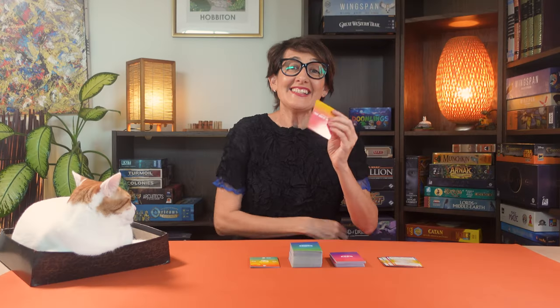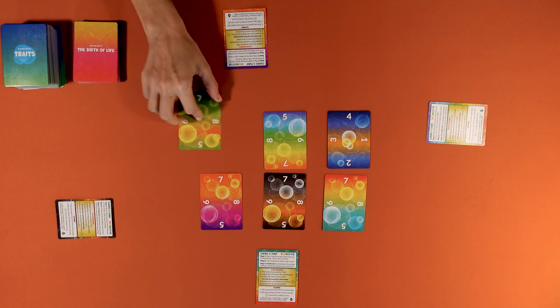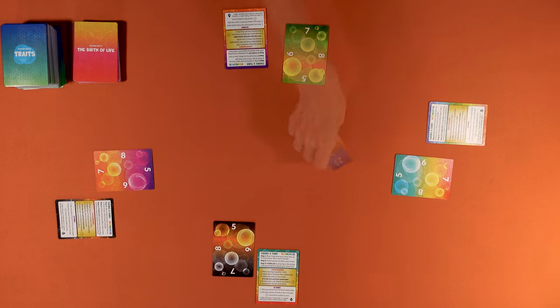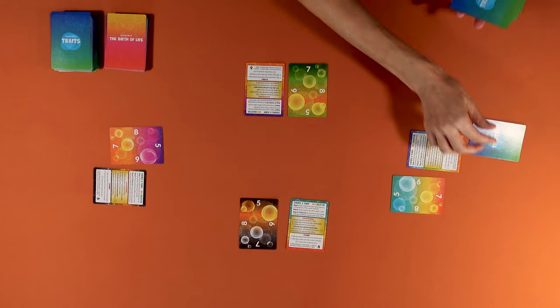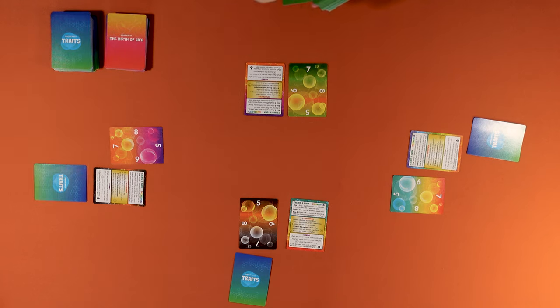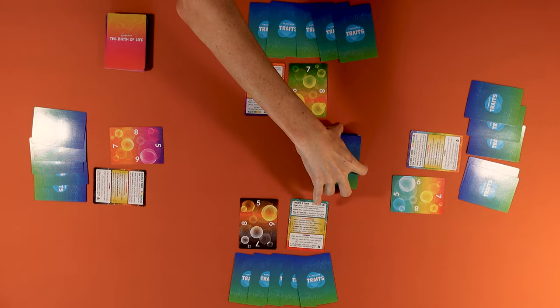To set up the game you start by separating all the cards. Set aside the birth of life card. The gene pool cards have different colors but all have the same numbers. Give one gene pool card to each player. For now place the five face up in front of you. Separate the traits, the catastrophes, and the ages. Shuffle the decks and place them in the center of the table. Each player draws trait cards to start their hand — at the start of the game you draw five trait cards as indicated by your gene pool card. Keep the remaining trait cards in the middle of the table.